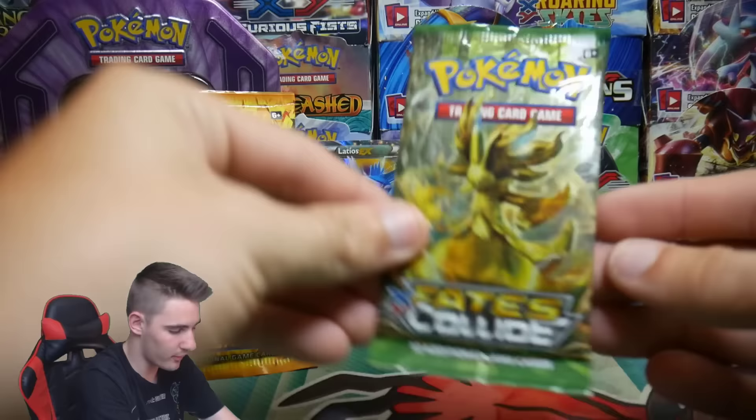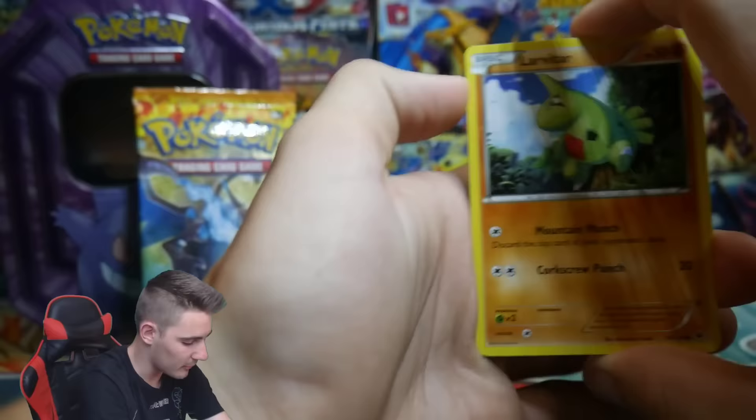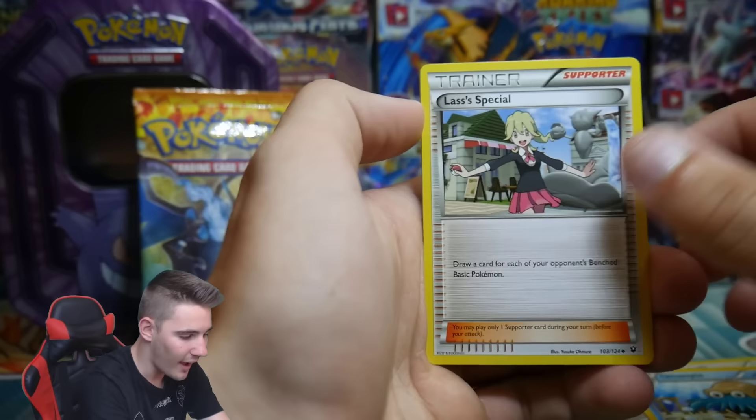We'll go with Fates Collide first. Hopefully we can get some sort of Umbreon — every single time I open up Fates Collide I always want an Umbreon of some kind, because Umbreon is my favourite Pokemon, my favourite Eeveelution, as of right now anyway. We have a Gothita, a Spoink, a De-Evolution Spray, Omanyte, a Lairon Special, Minccino, and an Exploud Regular Rare.